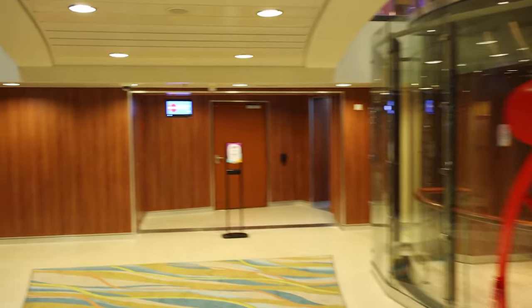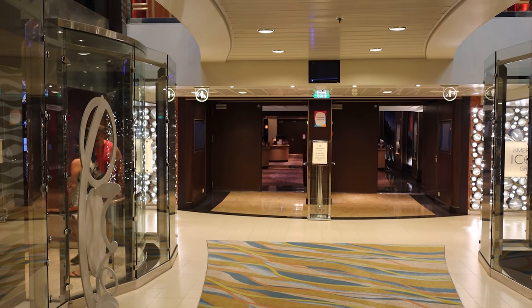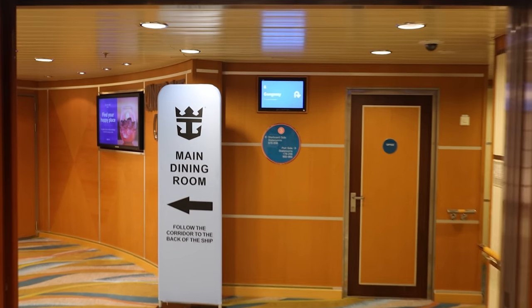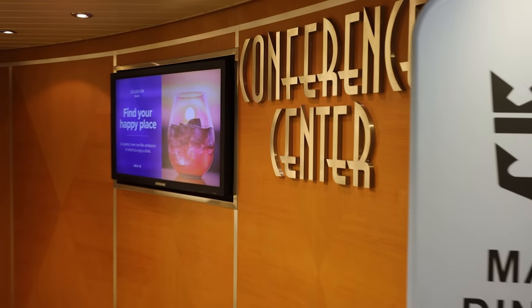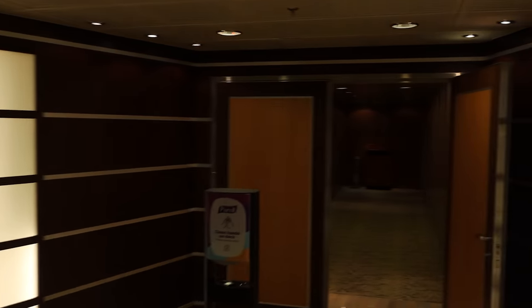This is just the bank of elevators here, really the only thing on deck 3's aft. But we're going to jump over to the forward, because there's another section of the ship on deck 3 to show you. Over here at the forward bank of elevators, in between the elevator banks there are staterooms, but you also have the conference center. If you're on Allure of the Seas for business meetings, you'll find the conference center here on deck 3, more towards the forward, with a concierge check-in and doors leading in.